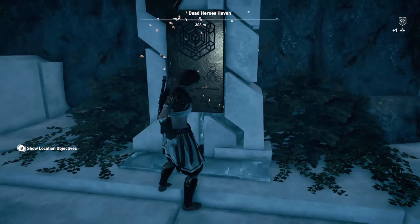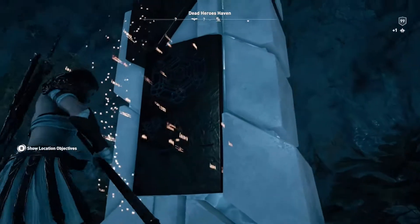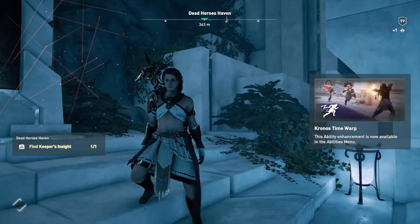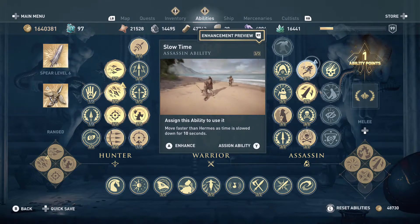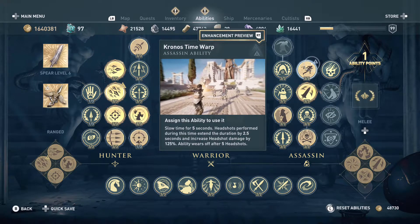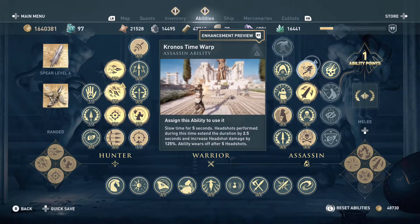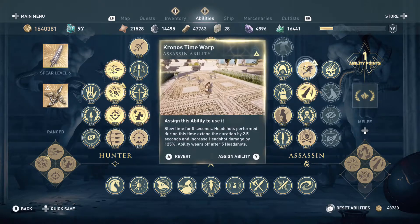Okay then, next insight. Amazing. Chronos Time Warp — oh that's the new slow motion version! Let's preview it — slow time for five seconds. Headshots performed during this time extend the duration by 2.5 seconds and increase headshot damage by 125 percent. Ability wears off at five headshots. Holy moly — enhance that of course!